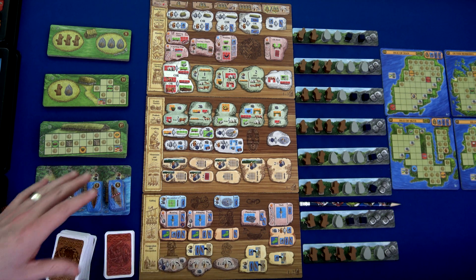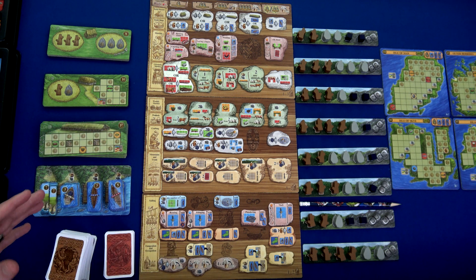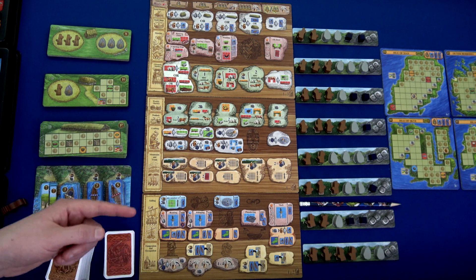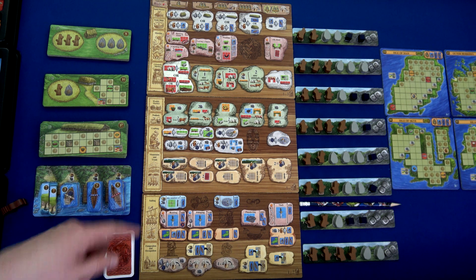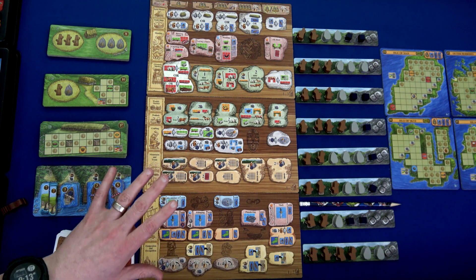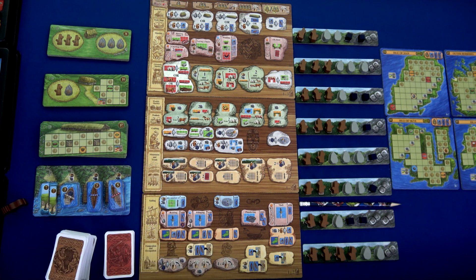There are a ton of amazing playthroughs from people who know way more about this game than I do. If you want to see those, they're Slicker Dips or John Gets Games — I'll put links in the description below. John Gets Games does a competitive two-player one with the Norwegians, and Slicker Dips has a really good solo one. But I'm also going to try my hand here. I've only played three times; I am not great. Do not watch this for strategy — we're just going to play to have fun.